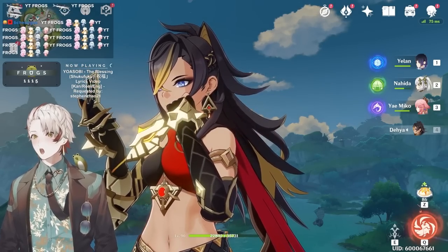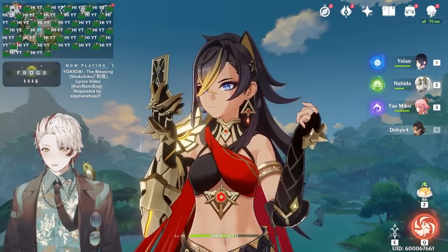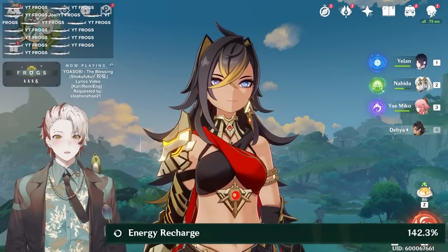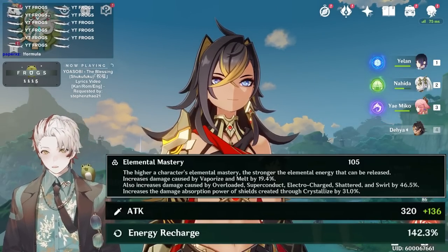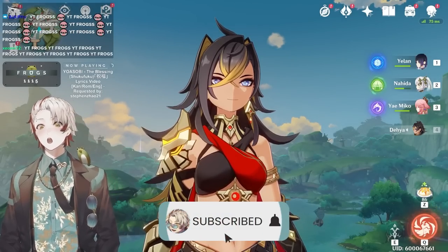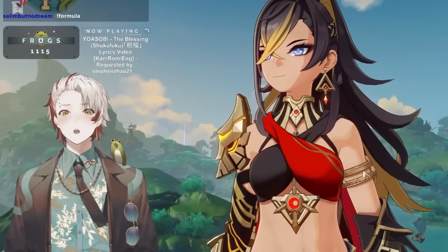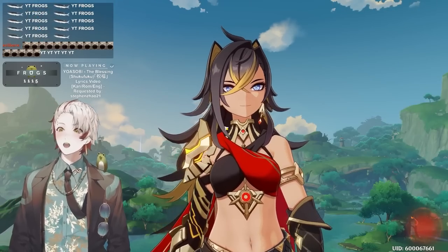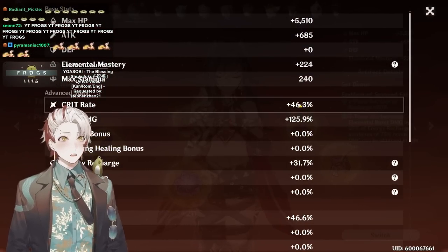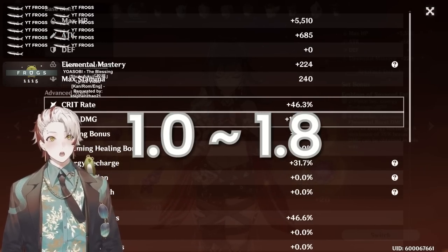So how does flex day work? If you guys don't know, exclamation point formula is a way to determine how strong your artifacts are for certain characters. That formula only takes into account your crit value — not energy recharge substats, attack percent substats, elemental mastery substats. It only goes for crit. But crit is generally a good indicator of how well your artifact rolled. Usually on flex day we look at characters that are 1.7 or higher. What that means is you go to your artifact page, artifact details, multiply these two numbers and then add one — on average you should get a number ranging from 1.0 to like 1.8.